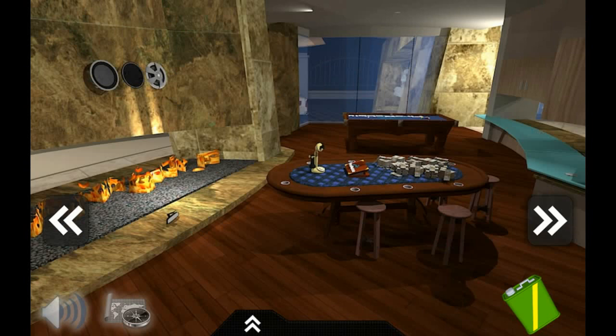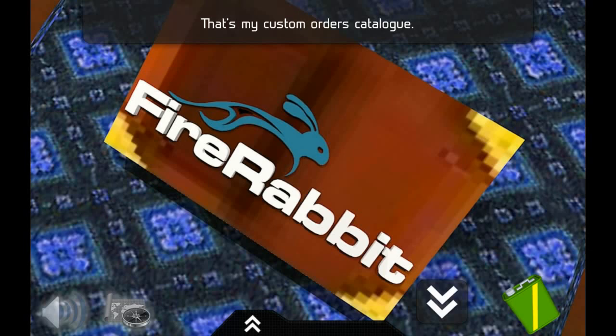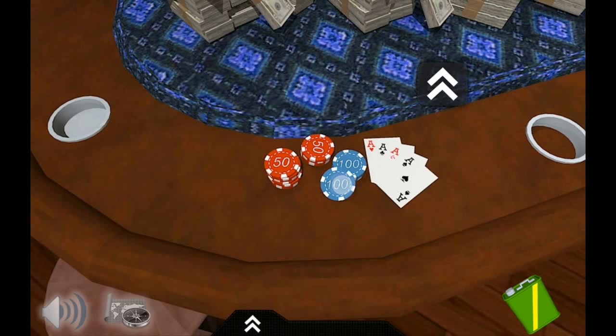There's a nice fireplace, though I'd be scared of fires like that. There's a custom order's catalog — not sure what that does. I keep clicking on the sound button to go back by mistake.